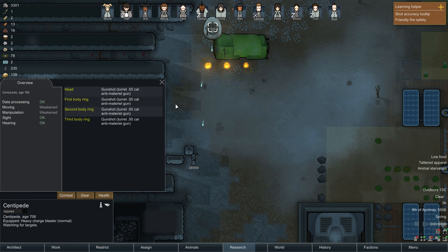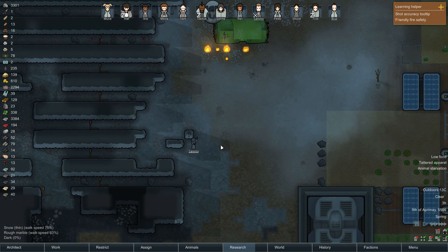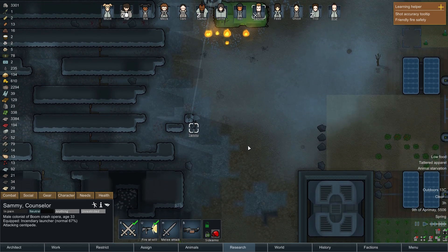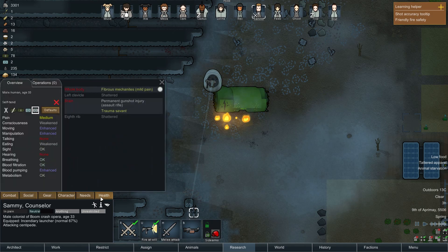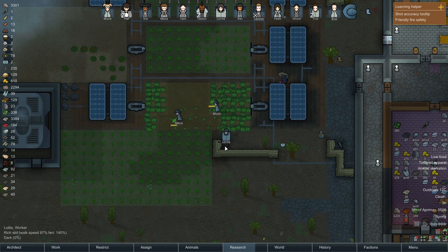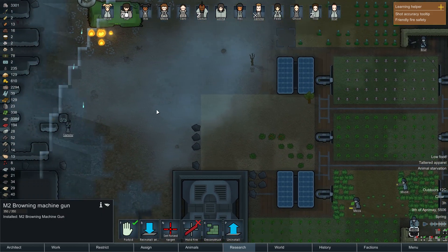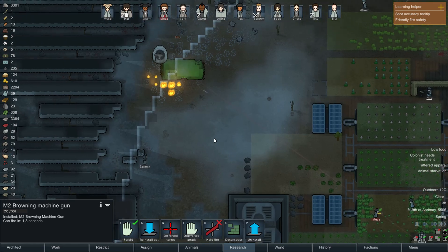Look at these big 50-cal shots coming in. Everyone else has run away because of the poison. Fire at the centipede - there's a scyther there as well, fire at all these guys. Sammy is doing this all on his own at the moment, which is really not the greatest - I could have probably thought this out a little bit better.